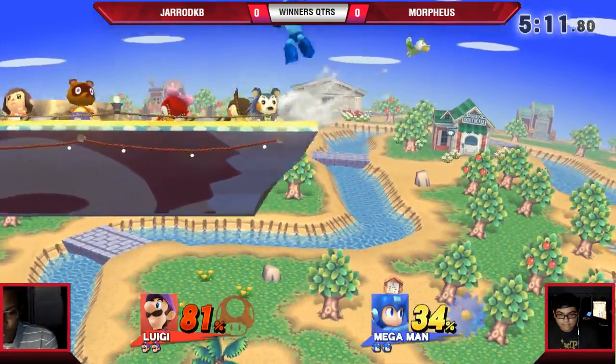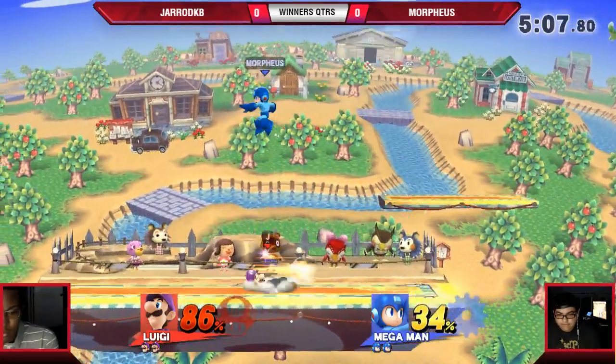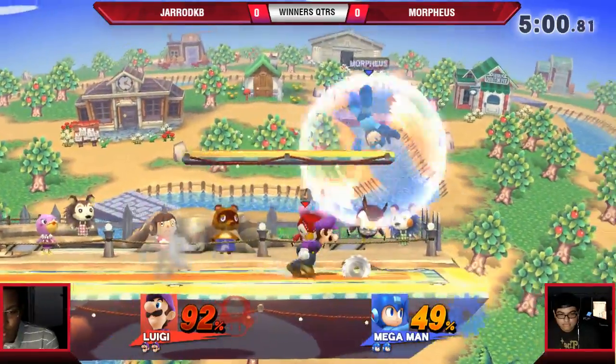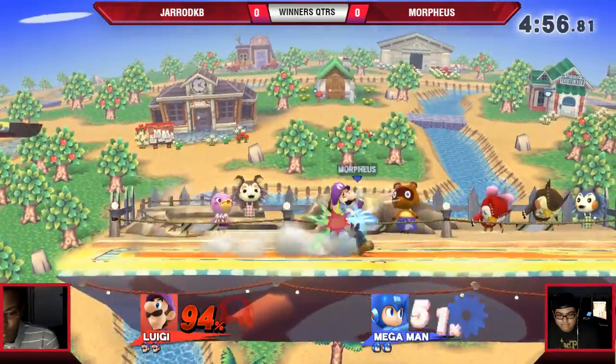These green fireballs really aren't going to be too useful in this match right now. Morpheus doing a very good job, just keeping Gerard out. Gerard getting that up smash though, a little bit more damage on there — needs to be doing that a lot more.